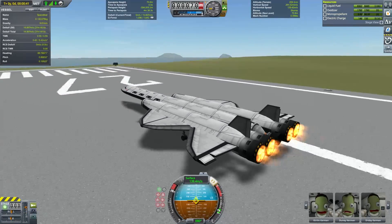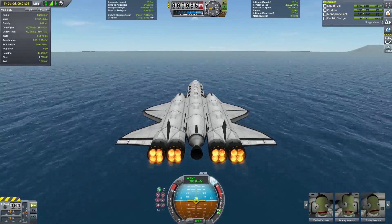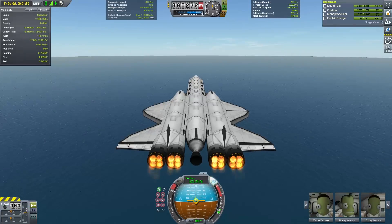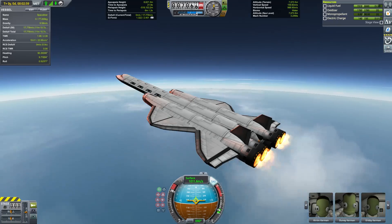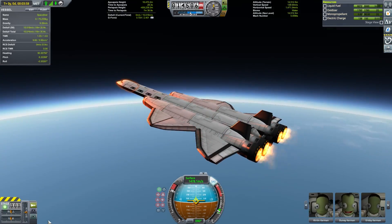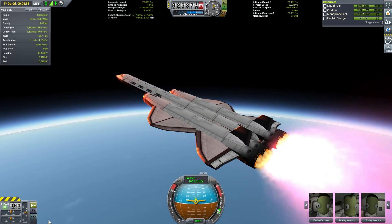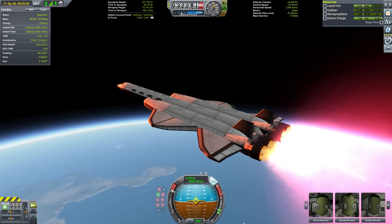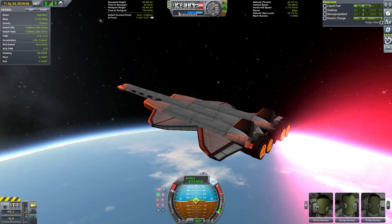Ever since I've been playing this game, I've seen people go on Reddit and ask how much TWR they need as a bare minimum once they reach space. All the answers I've seen that have attempted to provide an actual number have all been way too high. In a recent video, I was able to return from Eve to Kerbin with a TWR of only about 5 one-thousandths, or about five hundredths of a meter per second squared. That particular maneuver resulted from an unusual challenge and required an extremely long time.